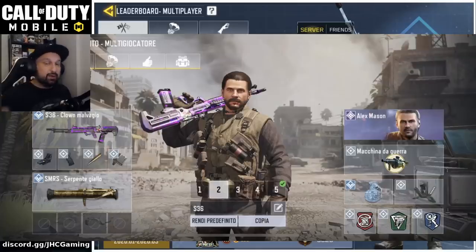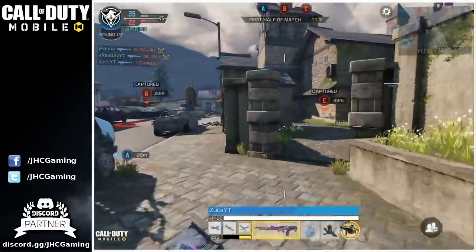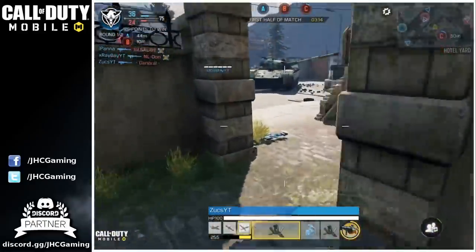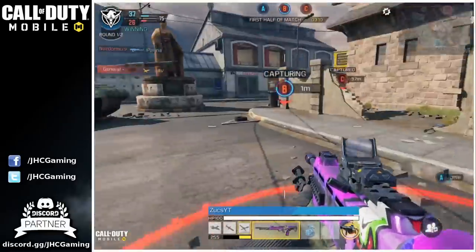Loadout number two is the S36. Pretty standard attachments again: Quick Mag, FMJ, and quick draw. Once again SMRS to deal with the scorestreaks. Everything else is the same — War Machine, Fright Grenade, Trophy System, lightweight, toughness, and dead silence. Lightweight is pretty common on LMG loadouts because the movement speed is super bad.